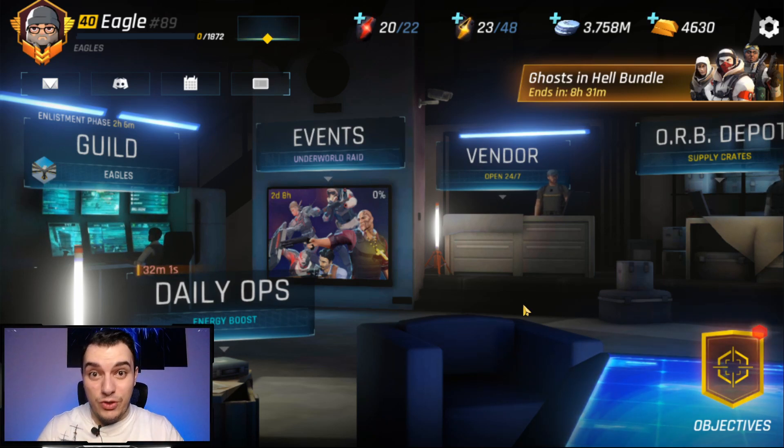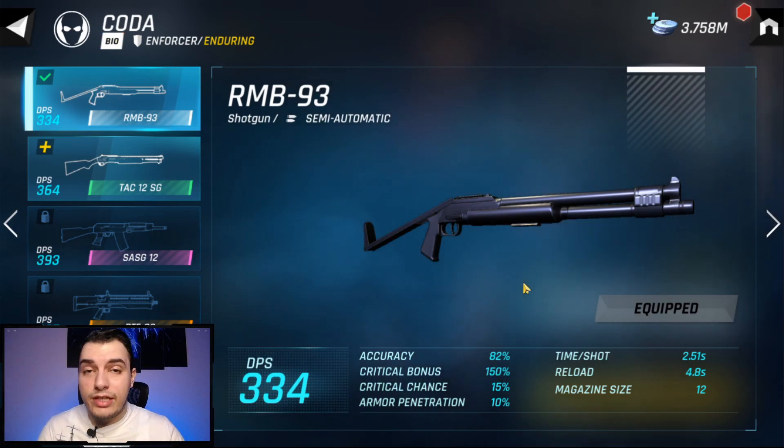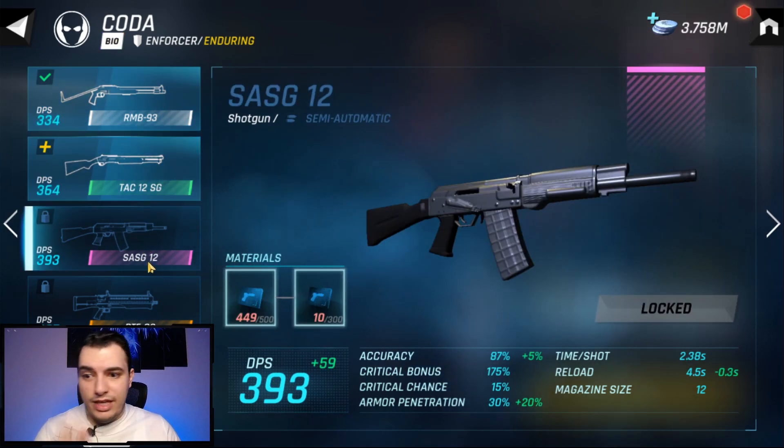Now let's break down the weapon system in this game. Firstly, you have four types of weapons: the common weapons, the uncommon weapons, the epic weapons, and the legendary tier weapons.